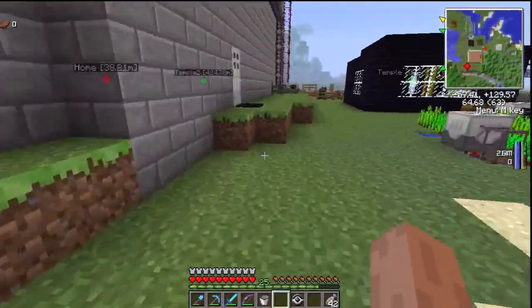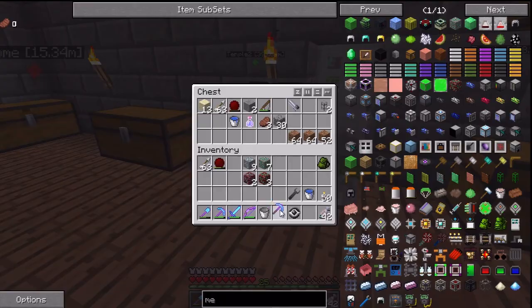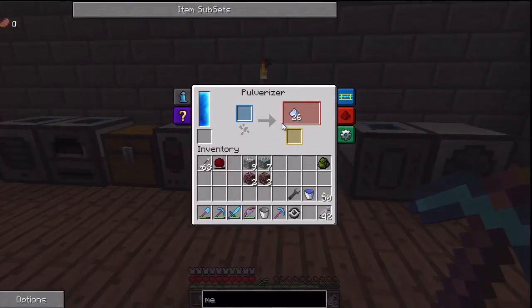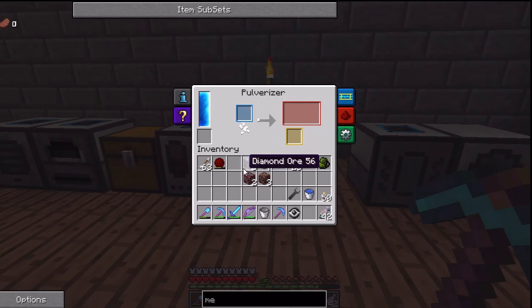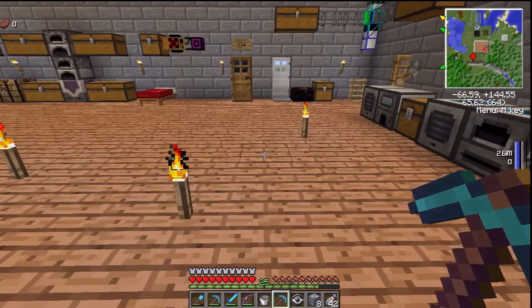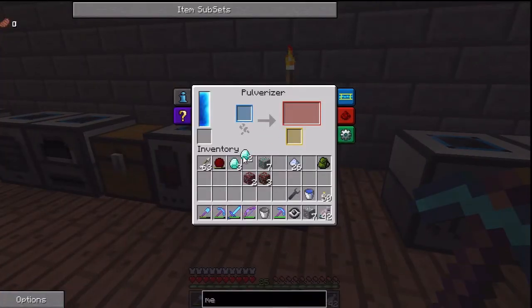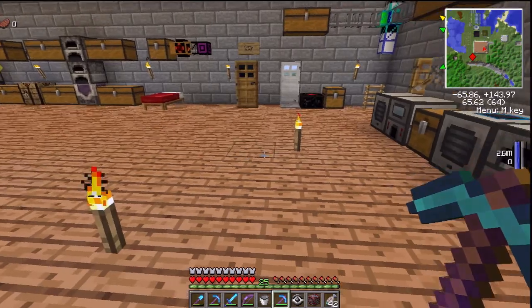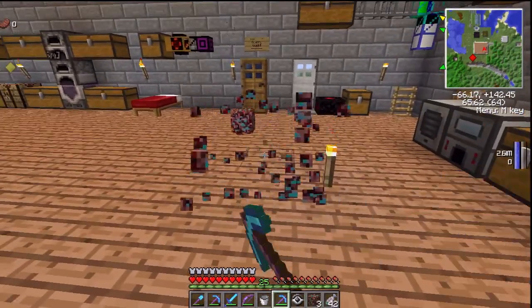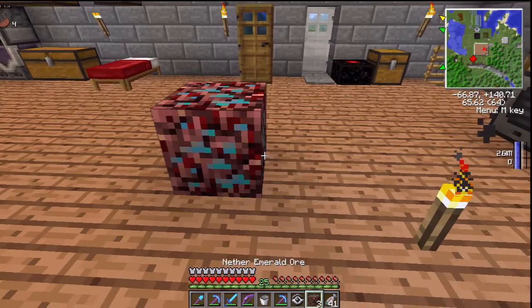I'm interested in testing whether a pulverizer for each of these ores is better than Fortune 3. If I put one diamond ore in the pulverizer and also put one diamond ore down here and whack it with Fortune 3, I get three diamonds. If I put it through a pulverizer I only get two. Let's do the same with nether ore — how many diamonds do you get with nether ore versus Fortune 3? For some reason I've also been experiencing a tremendous amount of lag.